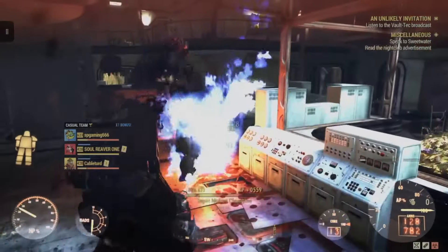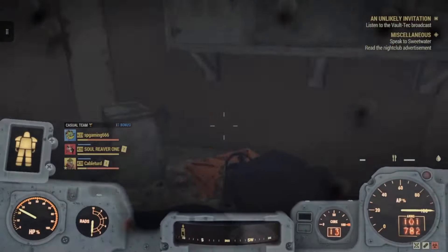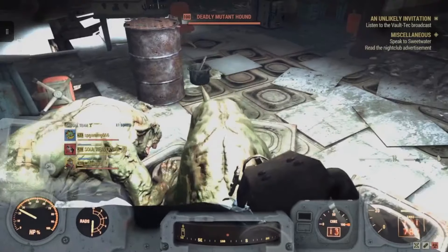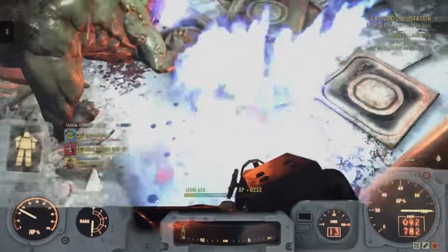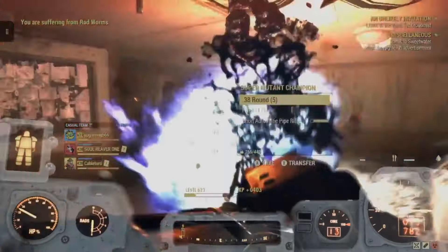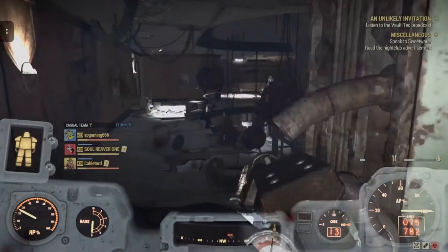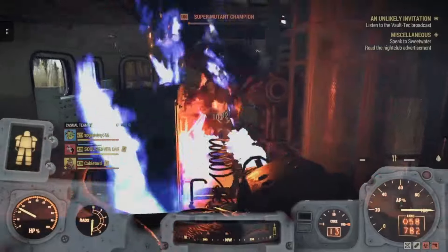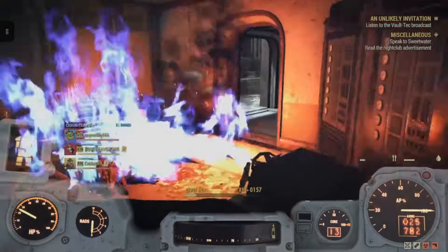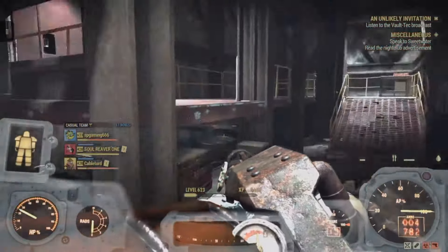And there you have it — our top 5 power armor sets in Fallout 76. Each of these armors brings something special to the table, whether it's protection, utility, style, or a combination of all three. Do you have a favorite power armor set that didn't make the list? Let me know in the comments below. If you enjoyed this video, be sure to like, subscribe, and hit the bell icon for more Fallout 76 lists, tips, and strategies. Until next time, stay safe in the wasteland!